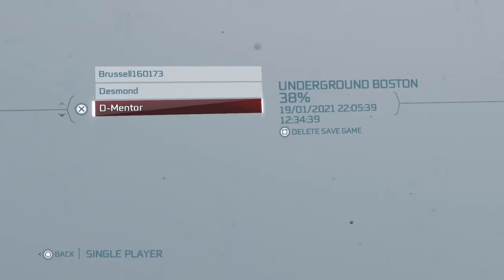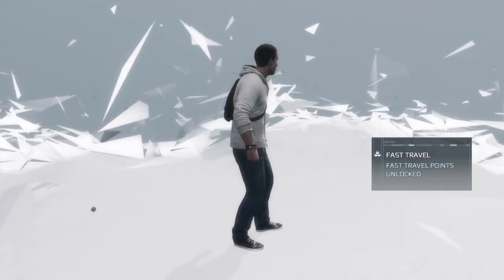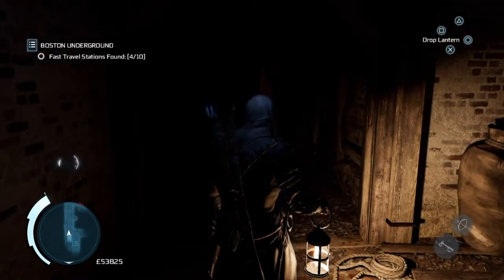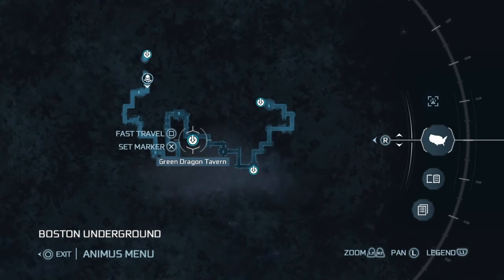Hi everybody, welcome back to my 100% walkthrough of Assassin's Creed 3. In this video we are going to be doing the next Boston Underground entrance, which is in the Crown Coffee House. Fast travel to the Green Dragon Tavern underground.